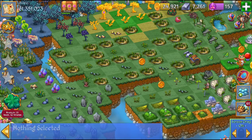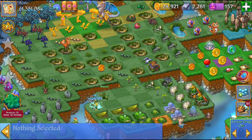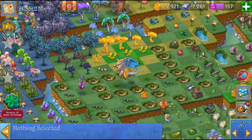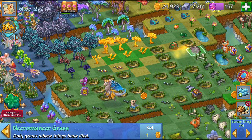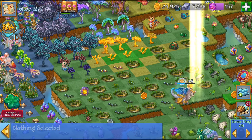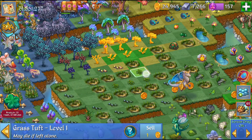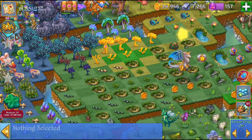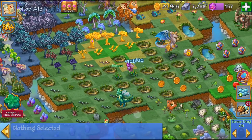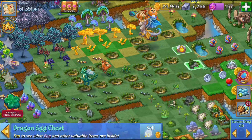Here we've got those prisms — sprouting prism flowers. We can merge those five sprouting prism flowers. And I'm just gonna trash that necromancer grass. Still waiting on those golden seeds. We can merge that, trash this.